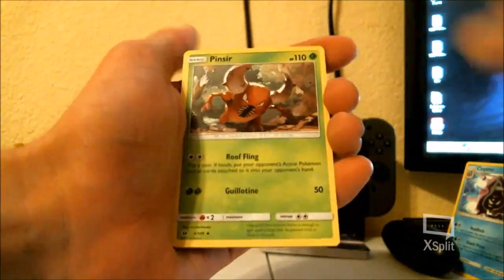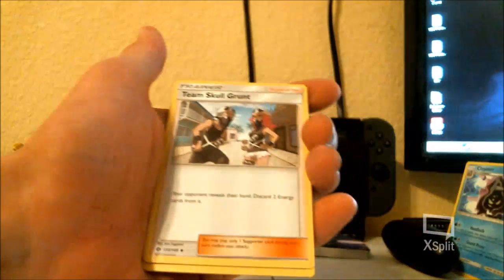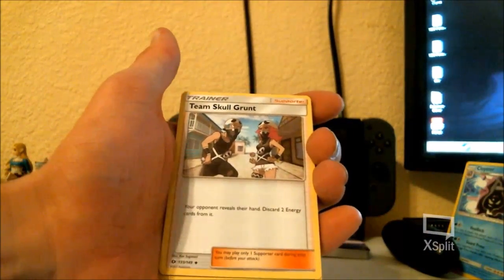We got fighting energy. Pinsir — he's got a guillotine, that's cool. Team Skull Grunt — I've not seen this yet. Your opponent reveals their hand, discard two.